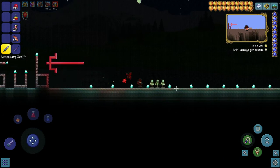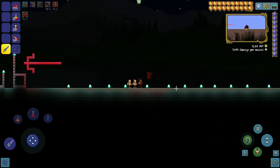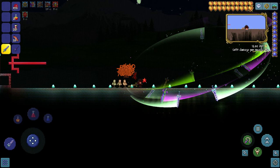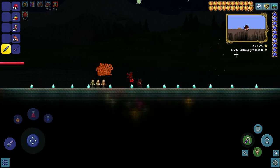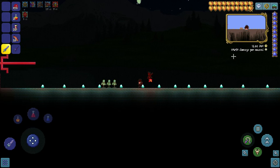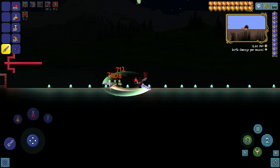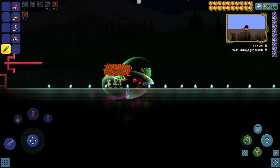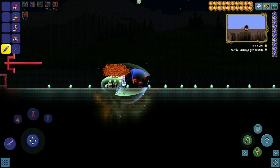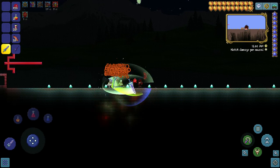Now let's head to some target dummies right here and test it. So if you look right here where it has the damage per second, you'll see the damage. And then you see the orange numbers — that's the crit. When I tested it, I see nothing but orange numbers, bright orange numbers.